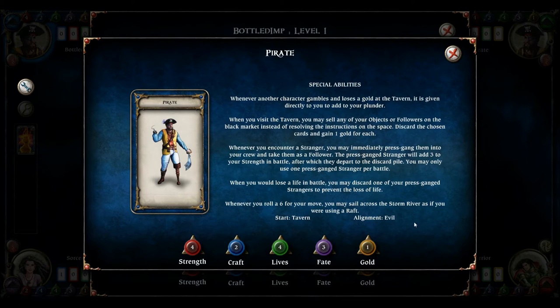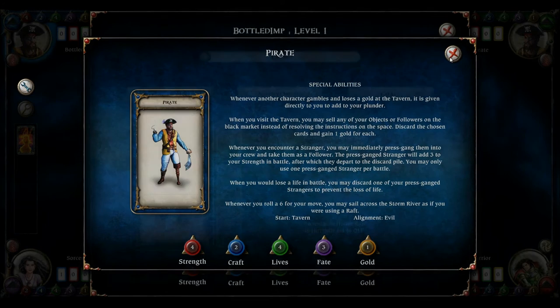Alignment — there are three types: good, neutral, and evil, and each character is assigned one of those. You can change your alignment — sometimes a spell might be cast on you, or a stranger may offer to change it if you pay them gold. So that can vary throughout the game.